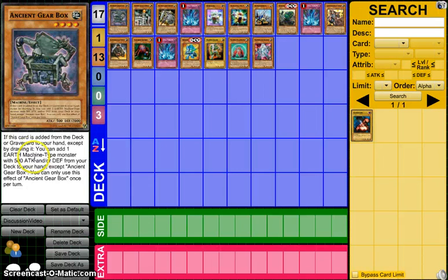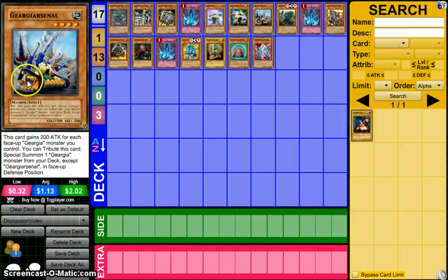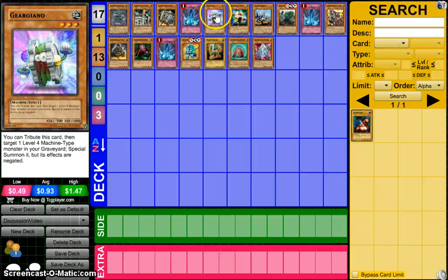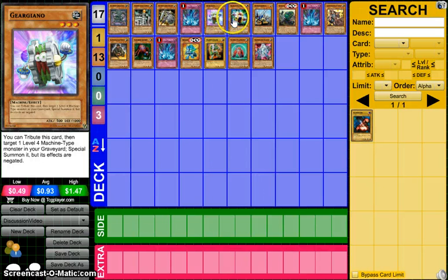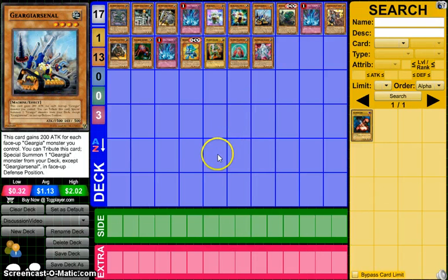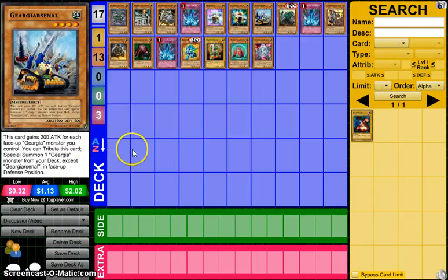Both Geargiano and Geargiano MK-II are searchable with Ancient Gearbox, as well as Geerga Arsenal. The Arsenal is probably the important one because the other two you don't really want in your hand — you want them in your deck for Geerga Gear, then recycle them with Call of the Haunted, Iron Call, or Pinpoint Guard and use their effects from the graveyard. But Geerga Arsenal is a card you want in your hand, because without it first turn it's much harder to execute your Geerga Armor play: set Geerga Armor to search your Geerga card, search Arsenal, summon it, attack for 1700 if they have nothing on board, tribute it to get Geerga Armor in defense position, flip it face down, and start gaining advantage.